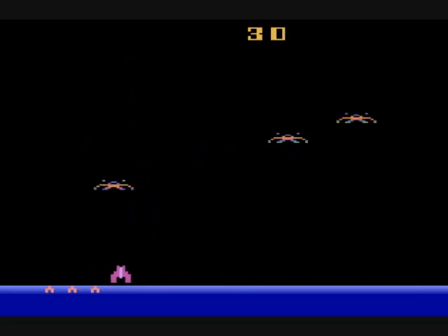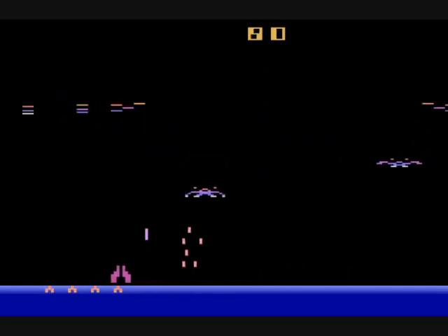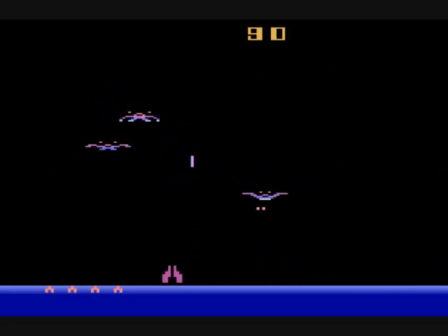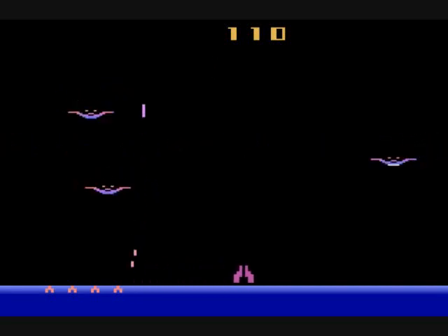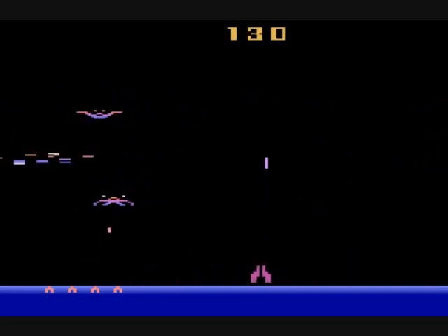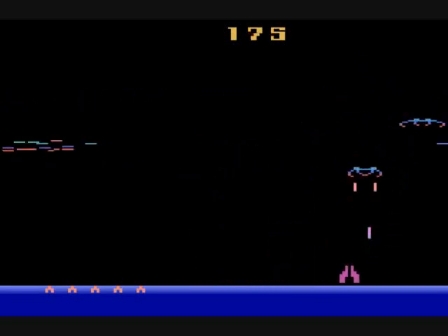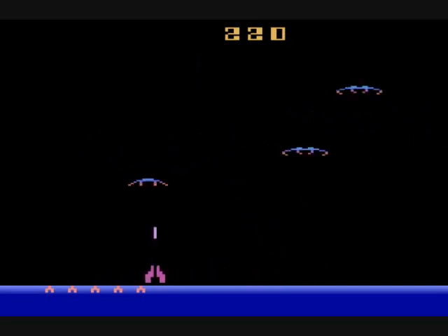The scoring system works like this: the smaller enemies that break off from the big enemies are always worth double the points. To start the game, big enemies are worth 10 points, up to around 15. They then break into smaller enemies. After that it goes to 20 for the big and 40 for the small, then 30 for the big and 60 for the small. After that the value resets to 30 and 60, and the enemy lineup starts back at the beginning.